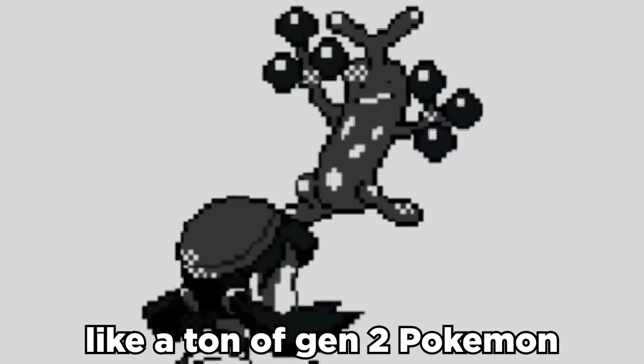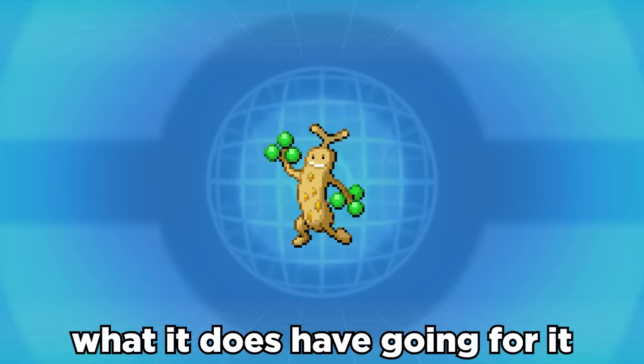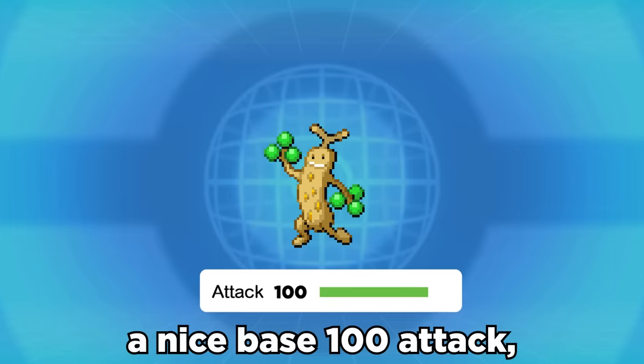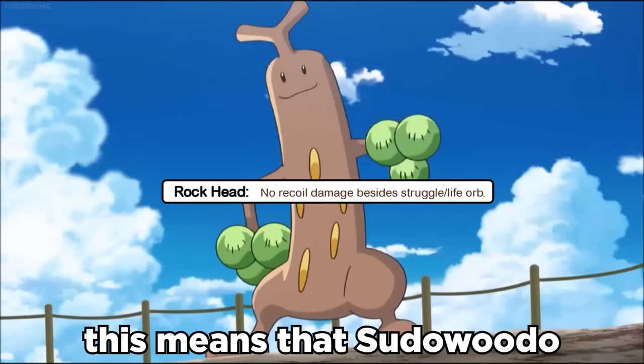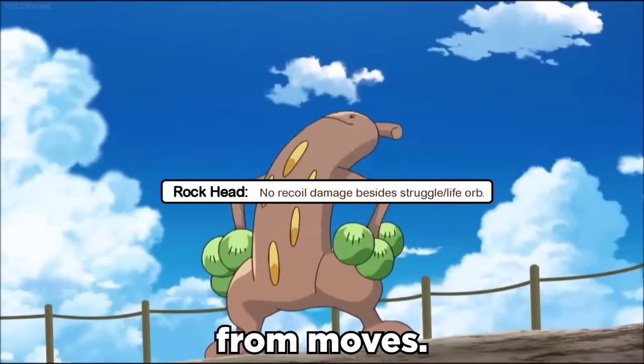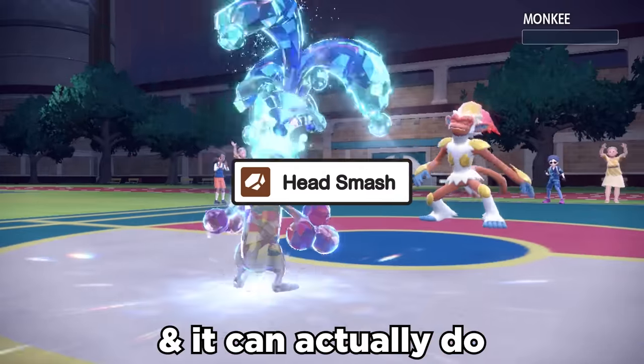Sudowoodo, like a ton of Gen 2 Pokemon, really needs some help. It's almost never used competitively, but what it does have going for it is a nice base 100 attack and 115 defense. Plus, it has the ability Rock Head, which means that Sudowoodo doesn't take recoil damage from moves. Paired with a nice STAB 150 power Head Smash, it can actually do some solid damage.